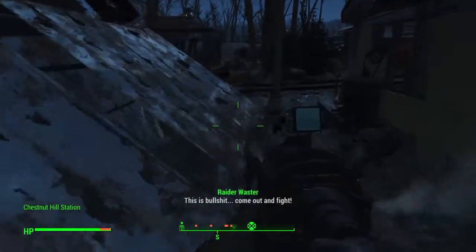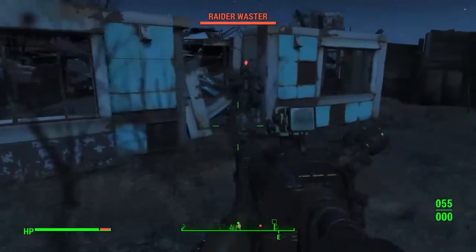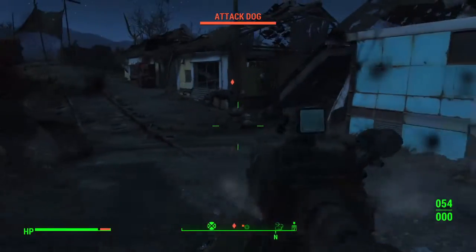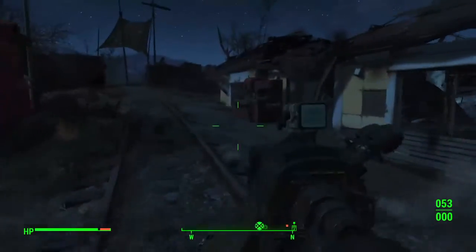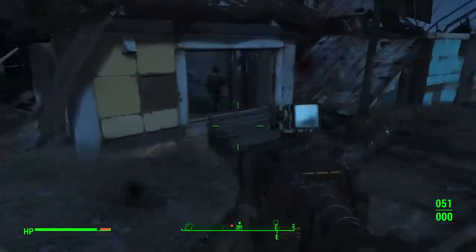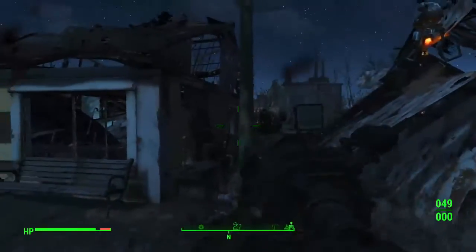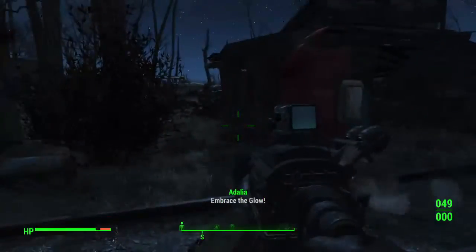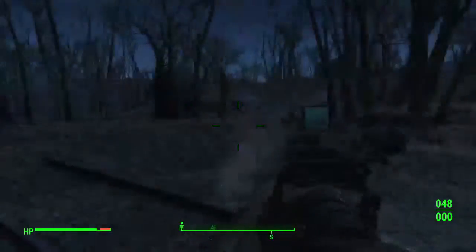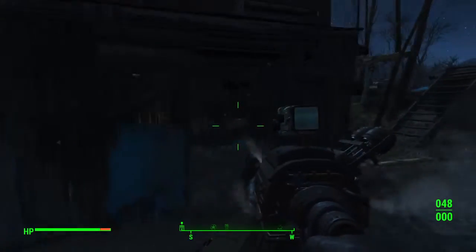Alright, enemies are out here — come out and fight. Just got in here and they're already shooting. Power armor. I think I came in the side way; this is probably the main entrance. Looks like it was a raider station until we cleaned it out.